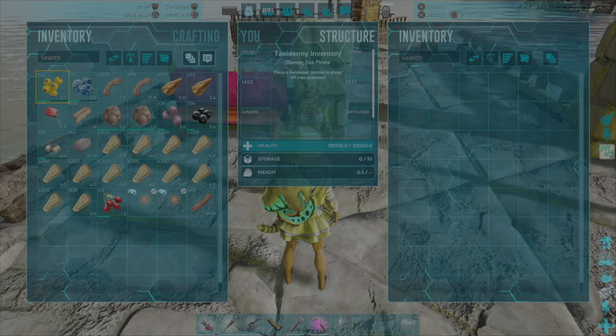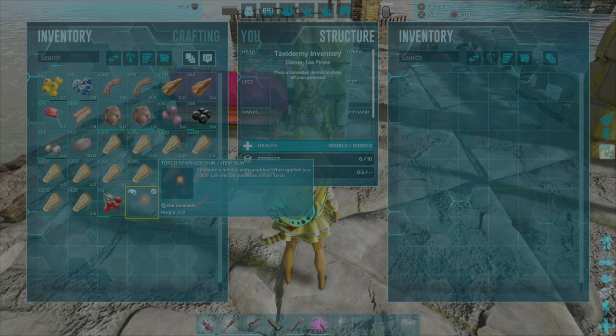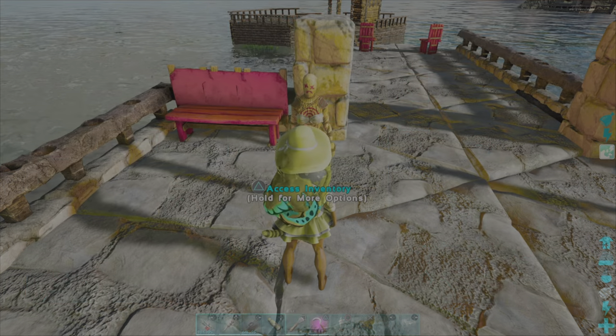Once it's set up, open its inventory and then place in a torch sparkler skin. It has to be the torch sparkler skin and not an actual torch.